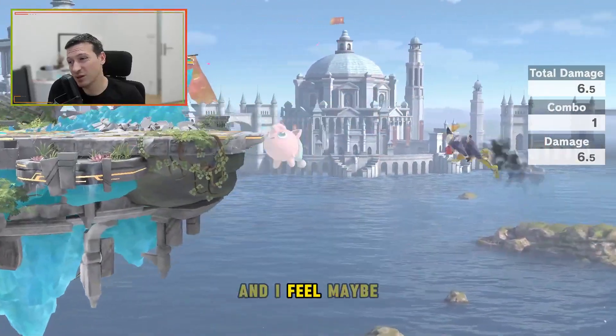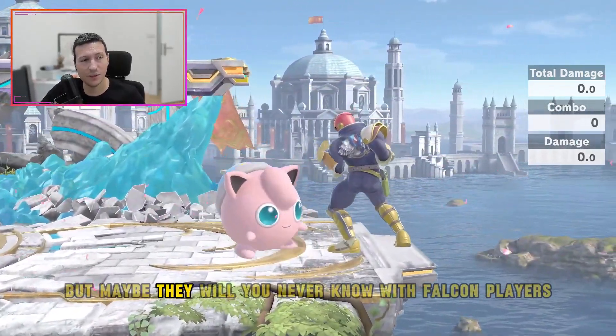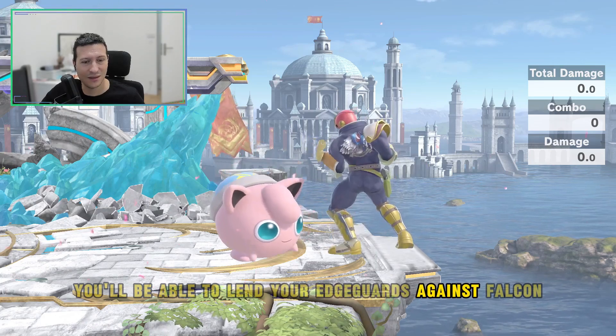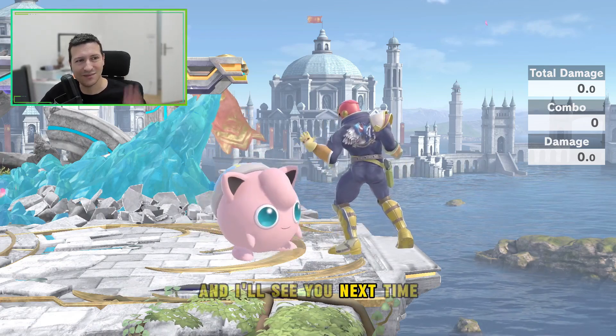Be careful about their reversal with neutral-B, and maybe a up-air as well. I don't think they will try to knee you during an edgeguard, but maybe they will — you never know with Falcon players. And just like that, you'll be able to land your edgeguard against a Falcon. Hit me up in the comments, let me know what character we should do next, and I'll see you next time.